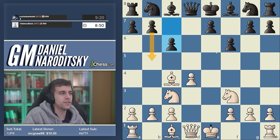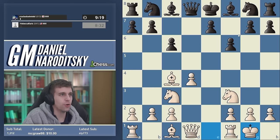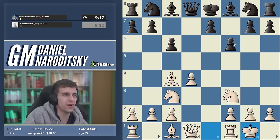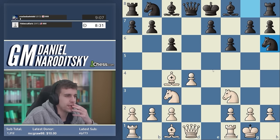Some of you might be tempted to go a4, but this presupposes that b5 is a serious threat — and it's not. In fact, b5 is a move I want to see. If black plays b5, you just drop your bishop to b3, and the c5 square is then granted to us as a potential outpost. So ignore it completely — just continue developing your pieces. Castles, and we're almost ready to go after the king.